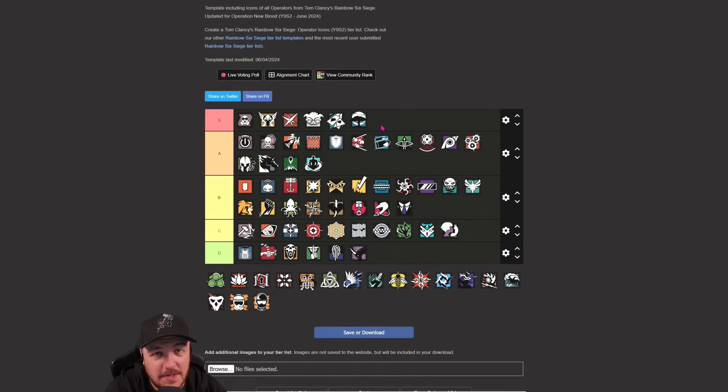Melusi - straight up to S tier. I think Melusi might even be getting banned in ranked. Four Banshees now - no ACOG but that's not the end of the world. Four Banshees and a secondary shotgun for site setup or making rotates. How many sites can you think of in Siege where there's more than four ways into the site? I can't think of many if any. So Melusi having four Banshees is big.